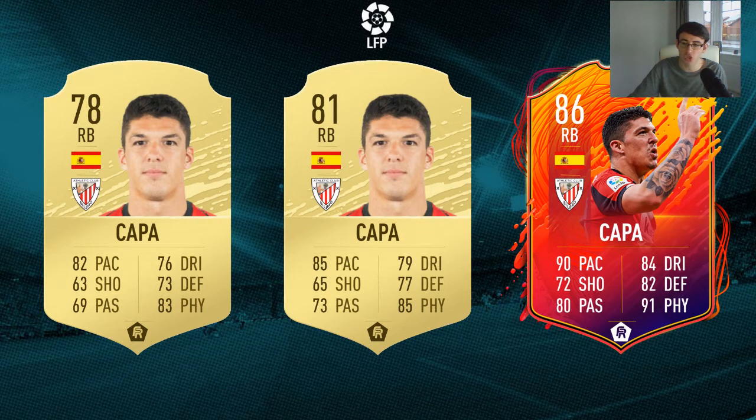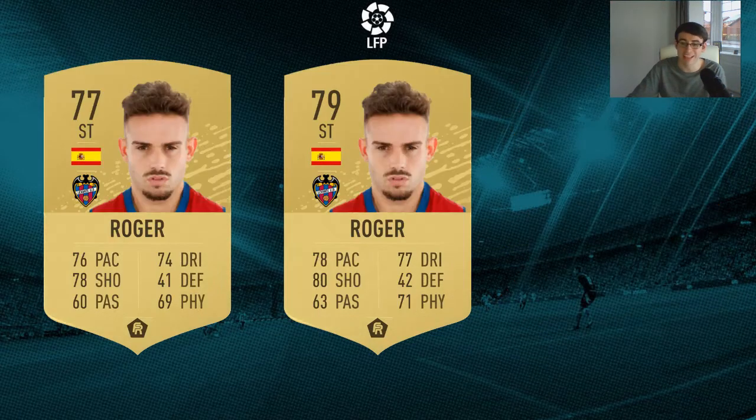The next player is Rogea from Levante. This is an interesting one — he's actually the third highest goal scorer in La Liga this season with 10 goals. Only Benzema and Messi have scored more goals than him. Levante are having an okay season and I think they'll stay safe in La Liga. He doesn't have any informs in FIFA, but I've gone with a two-rating increase because he's up there with some of the best players in La Liga for scoring goals this season.